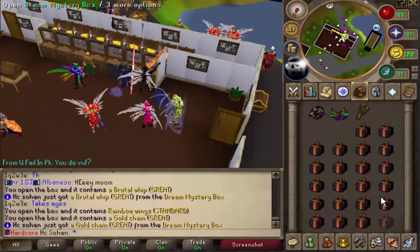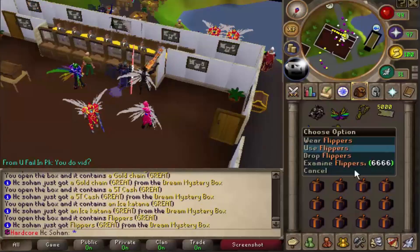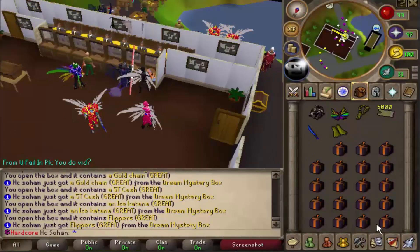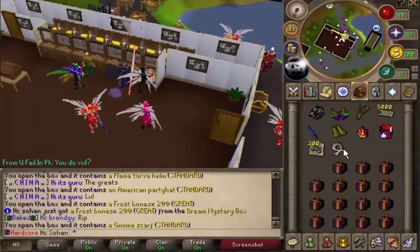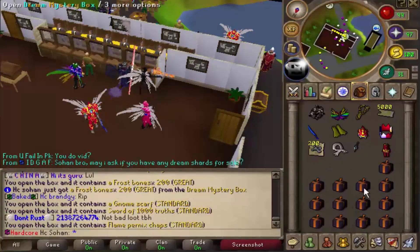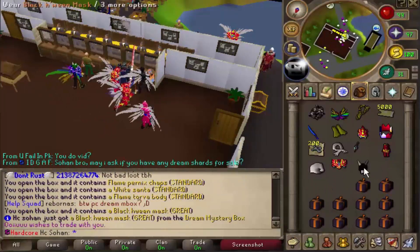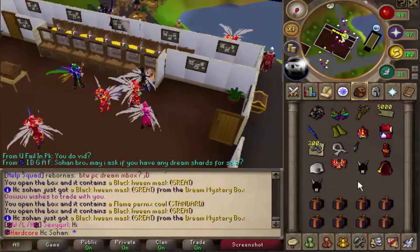Brutal whip - that's like our second one of those, I'll definitely take that. Another gold chain as well, mega donator. Ice katana - we've had quite a few of those. Another pair of flippers - so we've got two of those now. American party hat. 200 frostbones - not bad, that's another great reward. We've had a lot of frostbones in total from all these boxes.